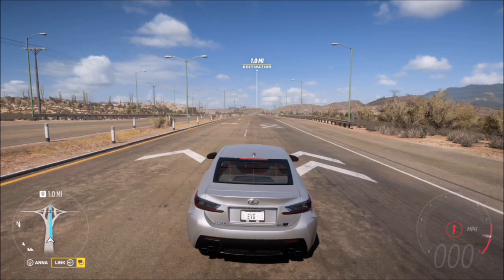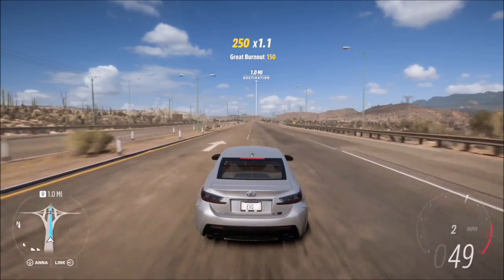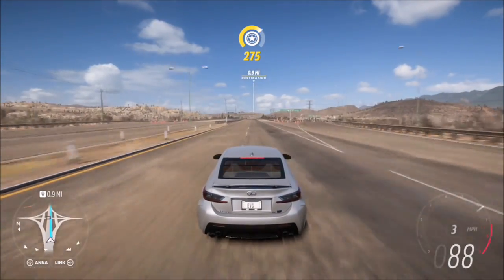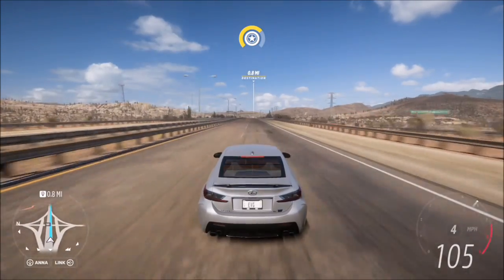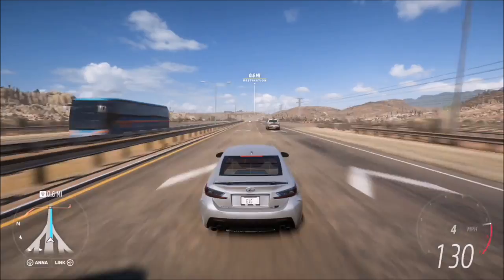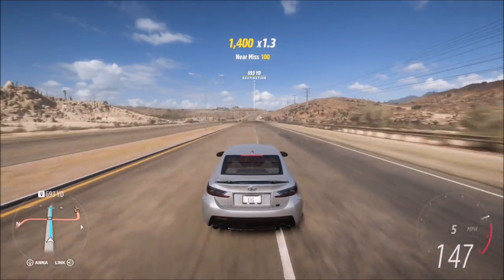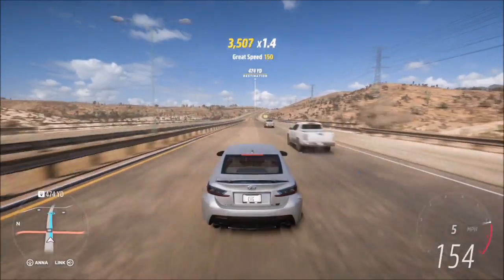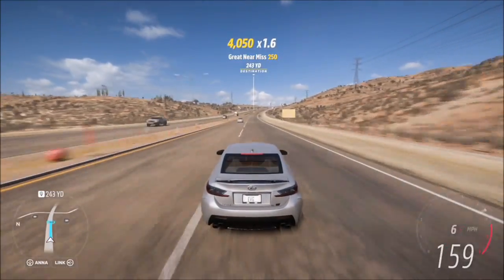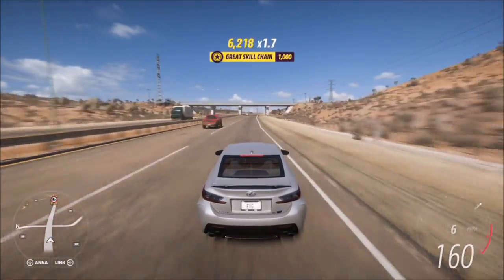I'd recommend the highway to do this as it's a straight line, or anywhere similar such as a drag strip. As you can see at the top of the screen it tells you there's a one mile distance — just keep going until you complete this part of the challenge. It'll probably take about 35 seconds with a stock RC F, so it's super easy and won't take long at all.